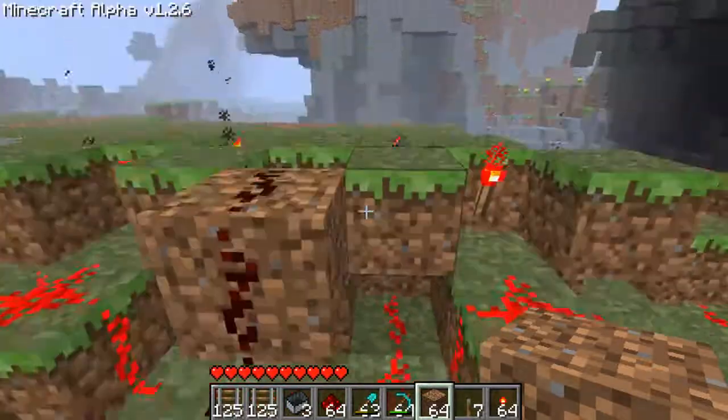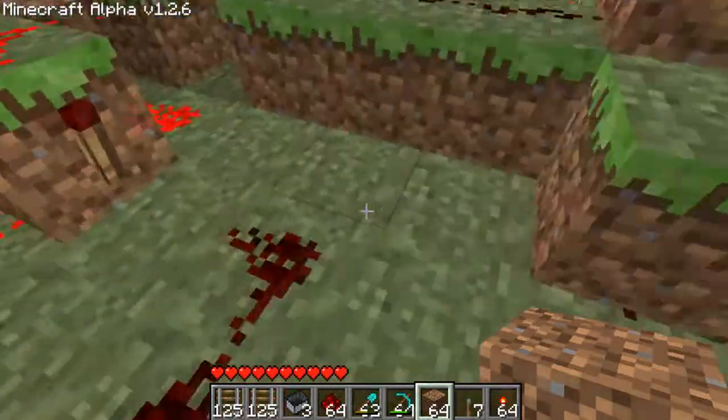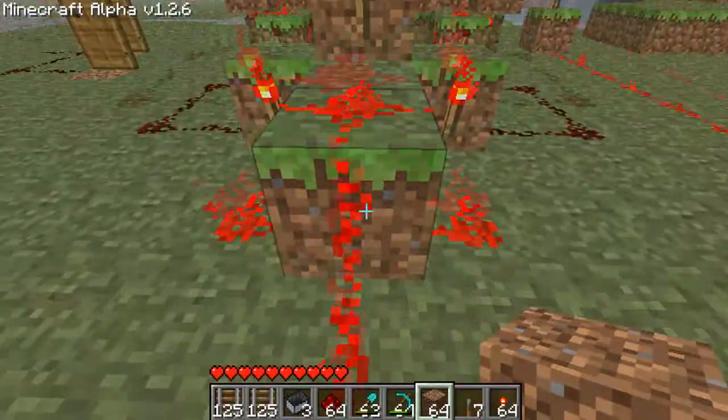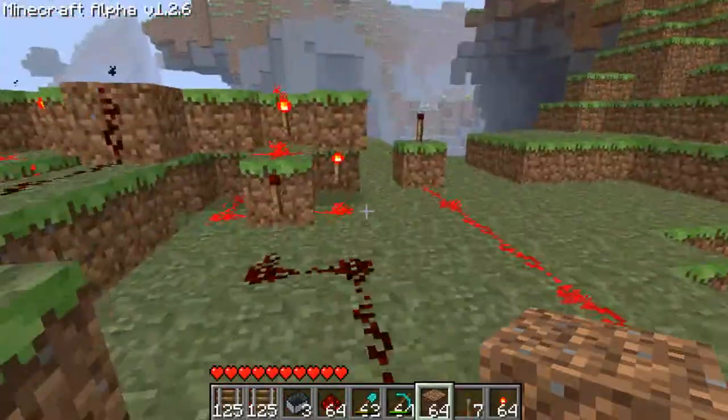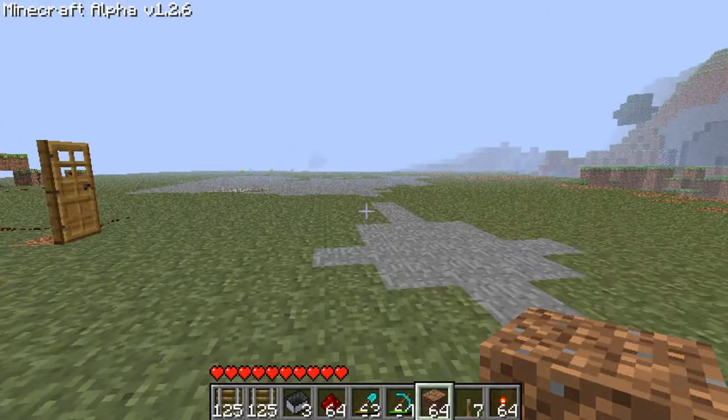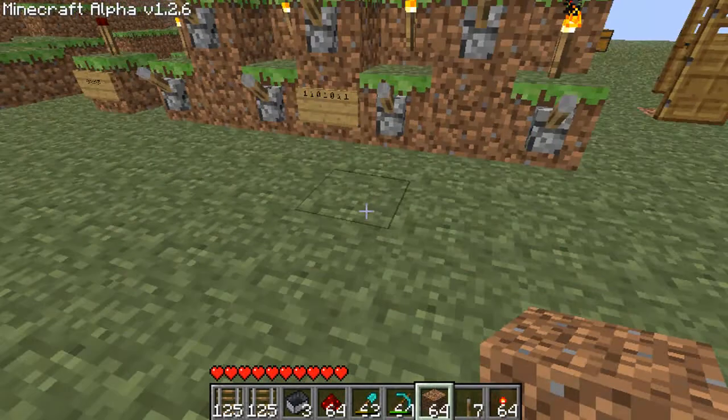You can see how all this redstone gets wired through. This is one of the three gates, this is a single input, and this is another three gate. They're all connected through a three-input AND gate. Normal AND gates have two inputs, but this is going to be using a three-input AND gate, which is pretty nice.